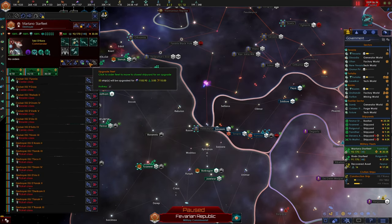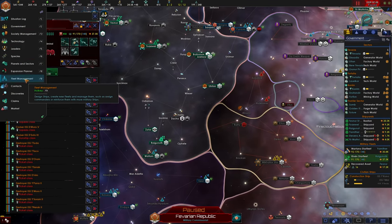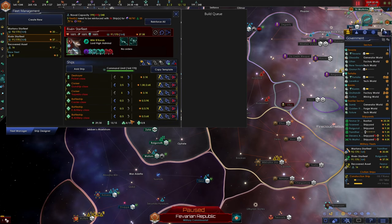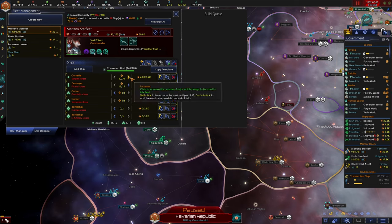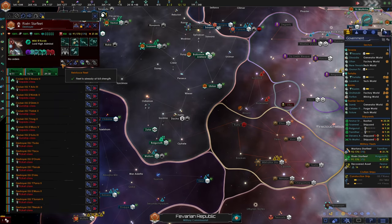Gruner Prime lets us build max resource districts plus 50%, so we can build more mining districts there and max them out. Ships upgraded — we can reinforce fleet. We increased naval capacity by 20 so we can get one extra energy artillery and kinetic artillery battleship, leaving four command limit in each fleet. We can get an extra gunship and an extra destroyer as well — 170 out of 170 command limit. Let's reinforce fleet.